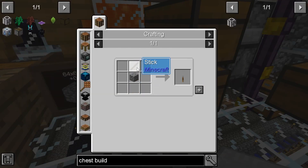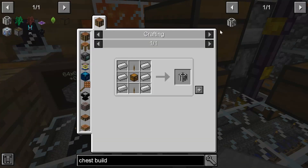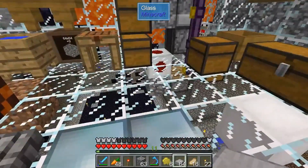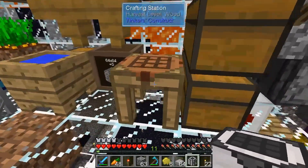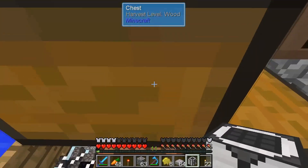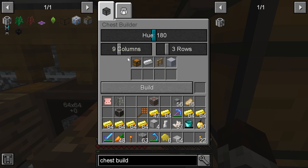I seriously don't have sticks - that's why I need the simple storage thing. My available resources in one chest is just not enough anymore. Let's see how this works. I like to play with new machines; I don't want to play with just the same things I built every other season. Let's try the chest builder.